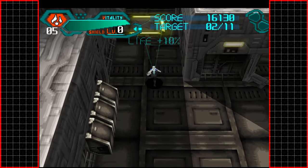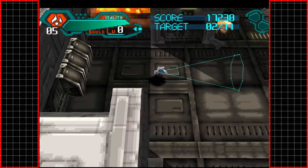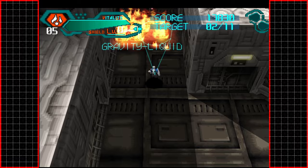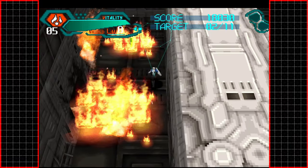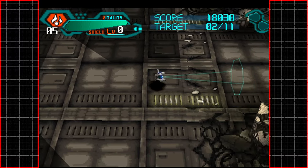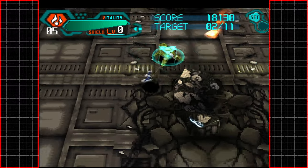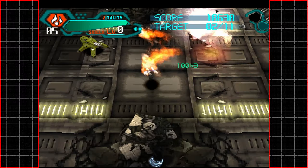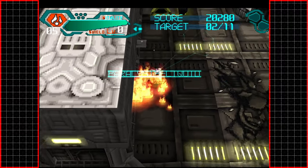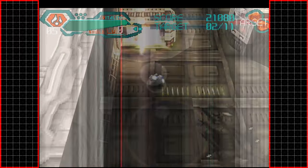That's plus 10% life. I must keep remembering to destroy all of these boxes because they give us stuff — gravity liquid, E-chip plus one. Fire actually hurts us as well, which is interesting. You would have assumed that our armor would give us limited explosion resistance, considering bombing is the name of the game.